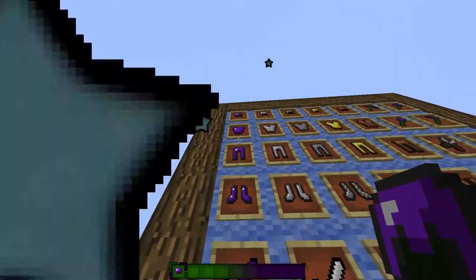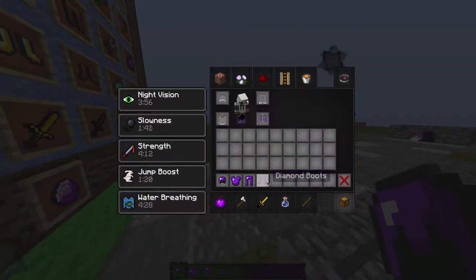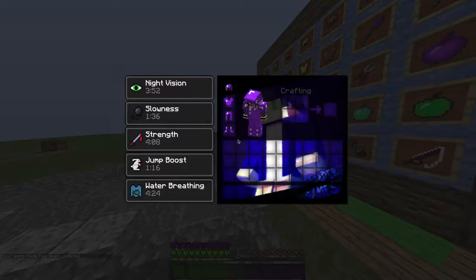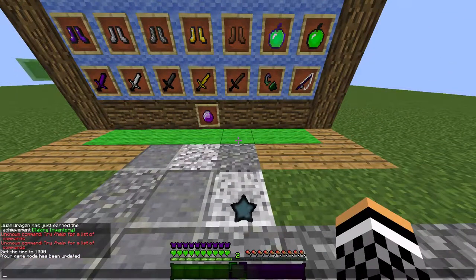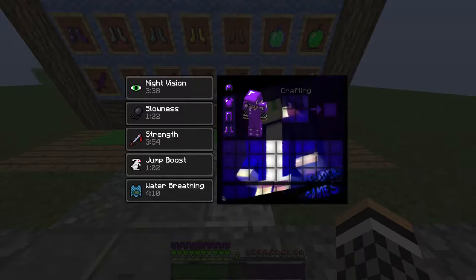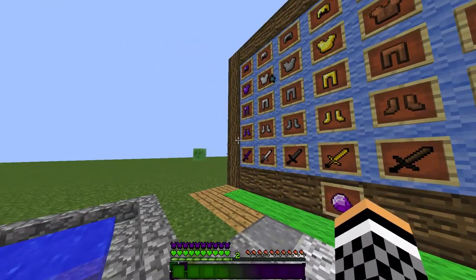Starting off with the diamond armor, we have purple armor, shaded. This is how it looks like when you equip it. In game mode 0 and game mode S, you have these green hearts, normal XP bar, armor bars are different, and we have a nice gradient color on this hotbar if you see outside.